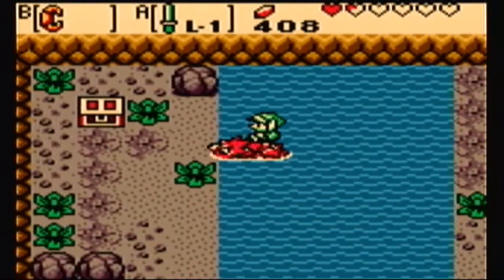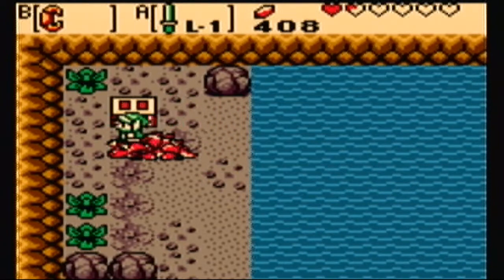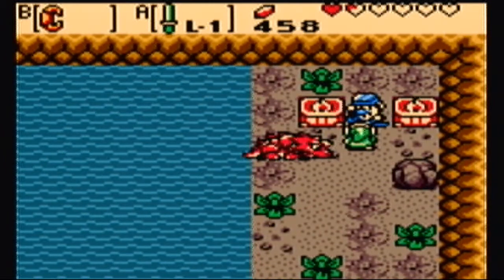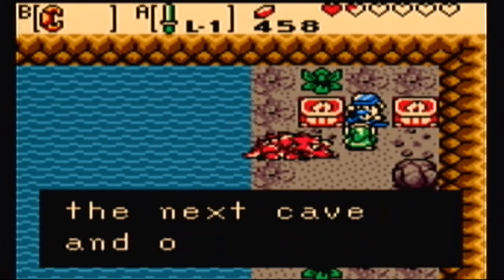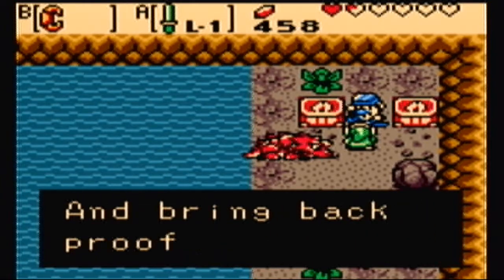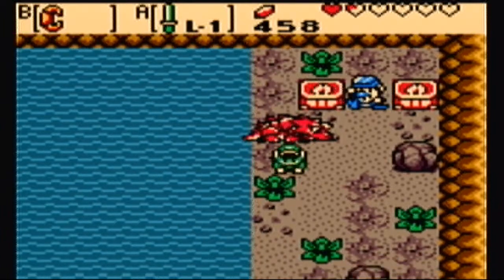Maybe this will be more fruitful, and I think it looks like it will be. Because here we have a chest — that's 50 rupees, that's pretty good. But over here, more importantly, this guy looks like a diver! I am the master diver. To become my pupil, go to the next cave and open all four eyes in a single stroke. Bring back proof that you have done so.